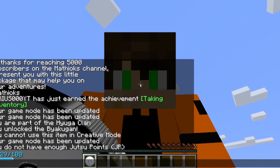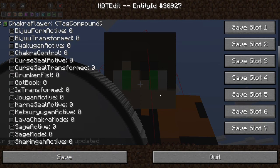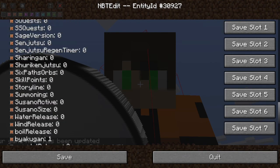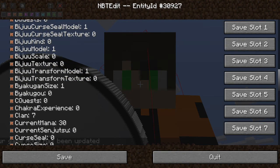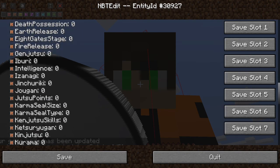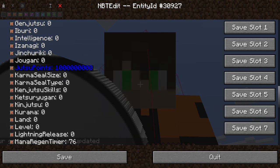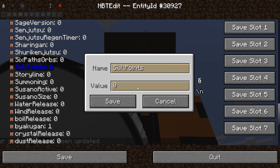Now go to the NBT editor, scroll down to chakra player, and go all the way down. It will say you need to be a Hyuga, but you need to go to skill points and max that out, and also max out the two points.